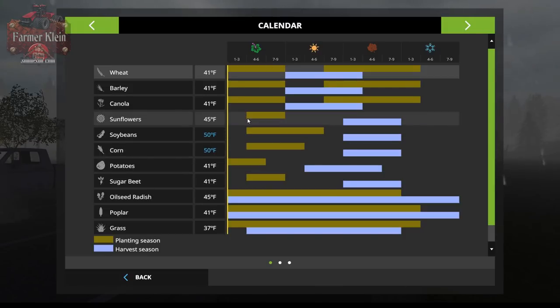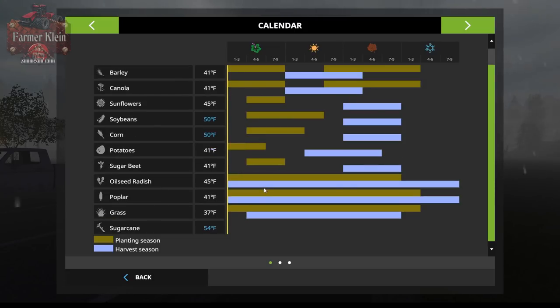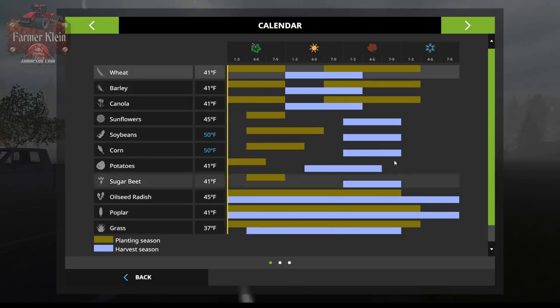Sunflowers can be planted mid-spring through late spring. Soybeans from mid-spring all the way through the end of middle summer. Corn from mid-spring through the end of early summer. Potatoes and sugar beets have fairly narrow planting schedules. Sugar cane is not possible — sugar cane does not grow in the Midwest of the U.S. You can see some drastic differences compared to other Geos.